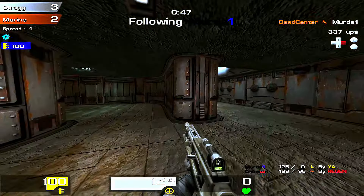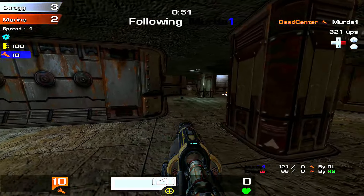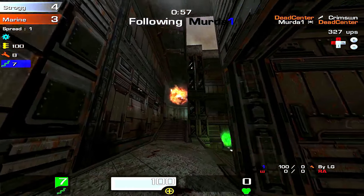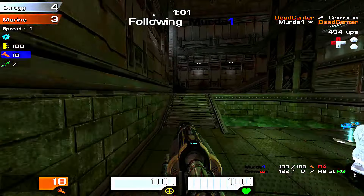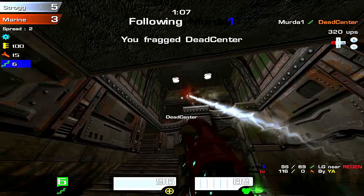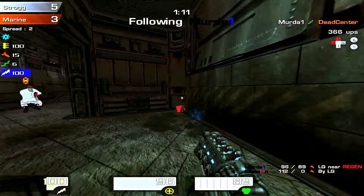The regen takes you up to a mega health level heal, which is 200 hit points. So it's basically just adding an extra mega health on the map, and you gotta wait and not take any damage to get it. I think that's a nice mild power-up that doesn't change the gameplay too much. I'm gonna pick up this red armor now and look to get a kill with it.